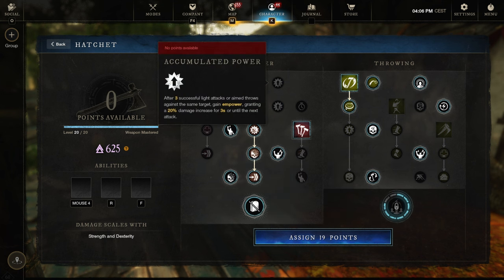Frenzied Perch or Accumulated Power — this is optional. You could switch these around depending on the mutation, depending on how much damage is going around. Accumulated Power is going to be a bit more DPS, both for your ranged DPS and your melee DPS, but it's marginal.